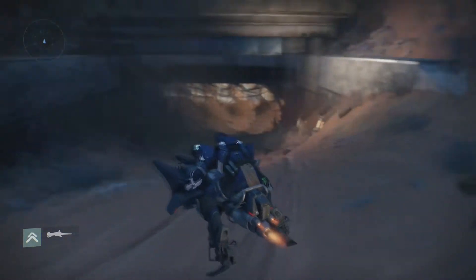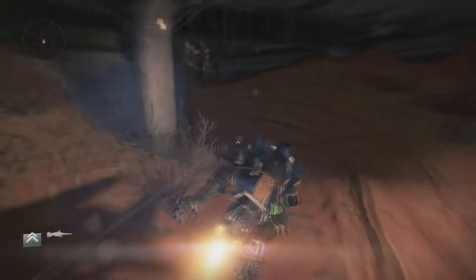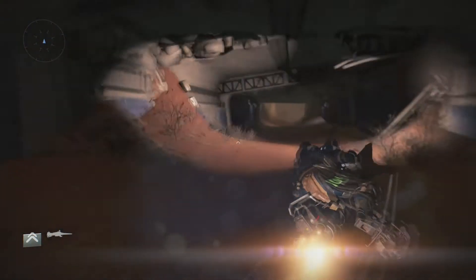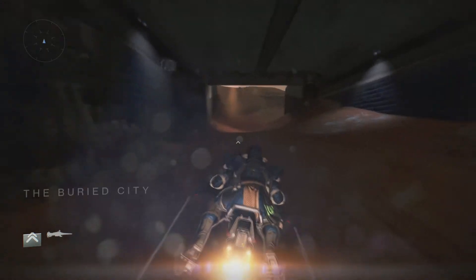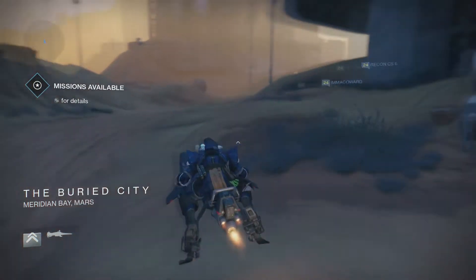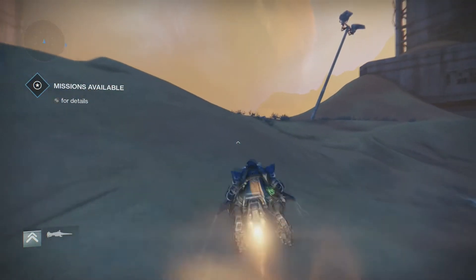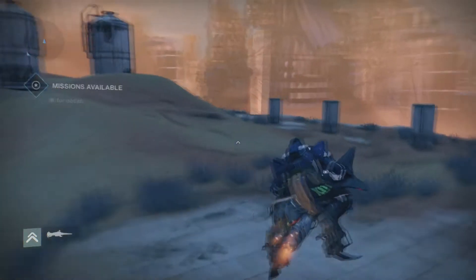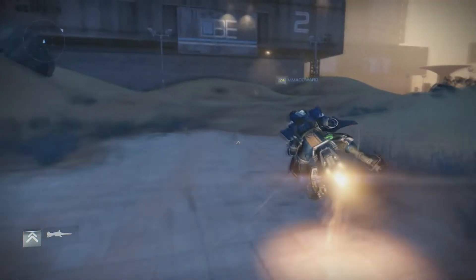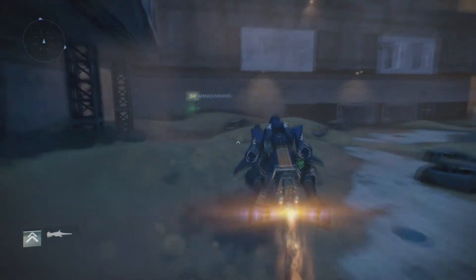So what we're going to do is progress further. The final area that we're going to stop at is kind of one big open arena. You can pick a direction — clockwise or counterclockwise — and make your way around the outer edge. But it's not just the edge of the arena; each building along the outside of this area in the Buried City zone has several little rooms inside of it.